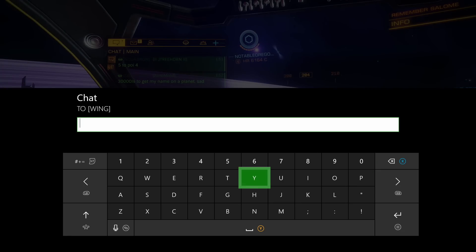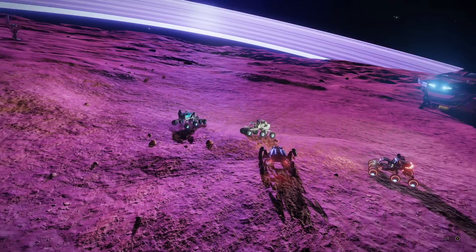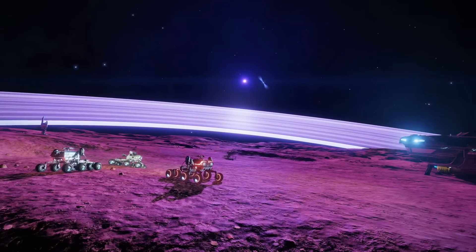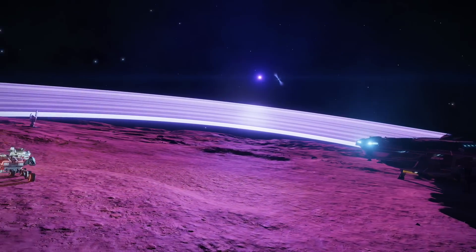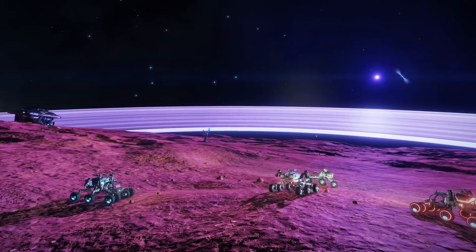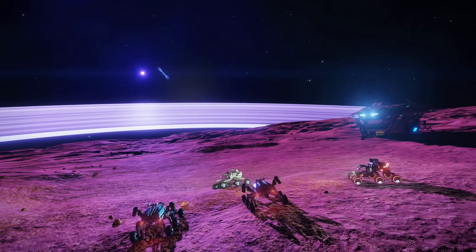When I thrust upward in the SRV the gravity almost instantly pulls you back down — you can see how fast the Scarab drops back to the surface. The gravity is so high that any air you get is instantly reclaimed by the planet. But besides that, the view here — befitting its name — is absolutely amazing. This might be the most insane view I've ever seen in the game.